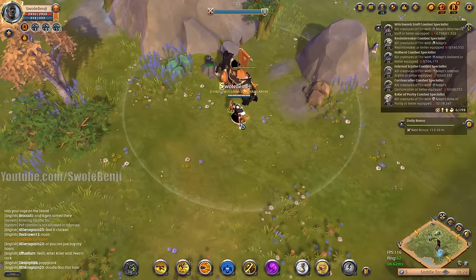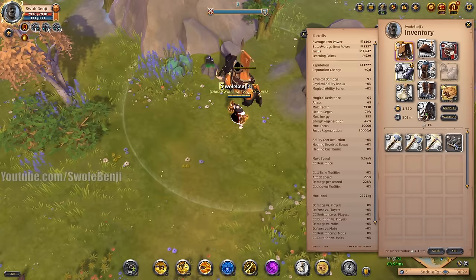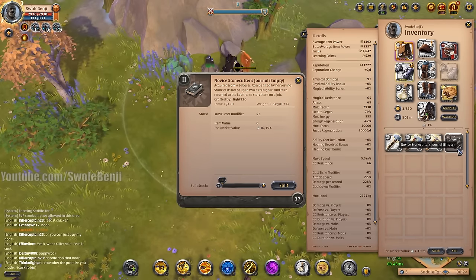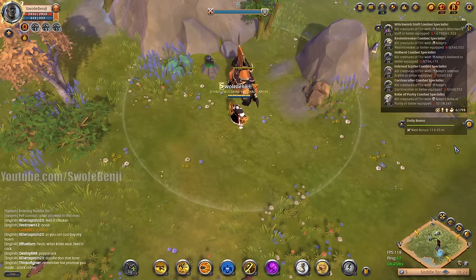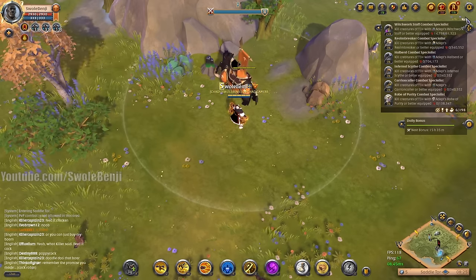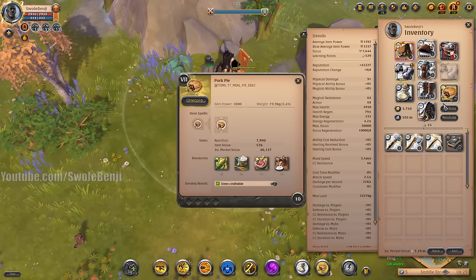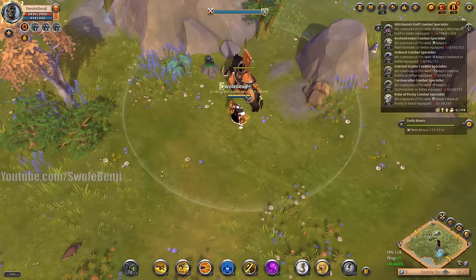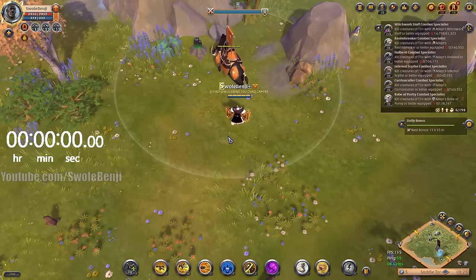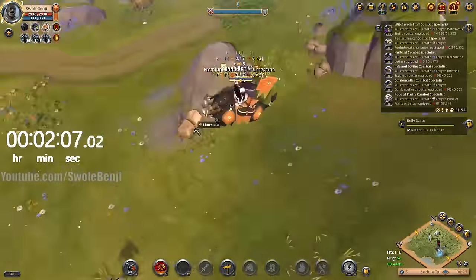Today we're going to be doing some stone gathering, which a lot of people think is terrible. I've got a little bit of journals here — not too many. I can actually fill more than this in 30 minutes, but that's all I'm bringing today. I'm going to show you the profits of farming this for 30 minutes with premium active, tier 8 equipment, tier 8 Avalonian tools, and a pork pie. I've got a little timer and let's begin.